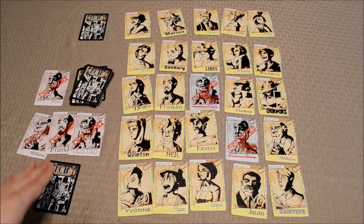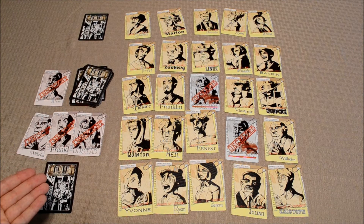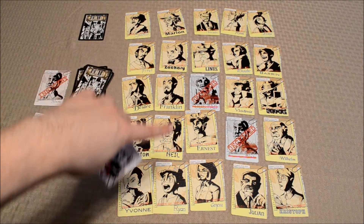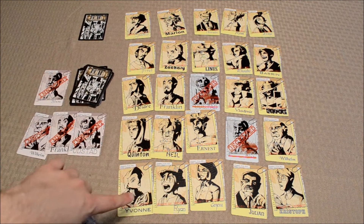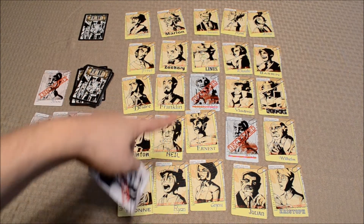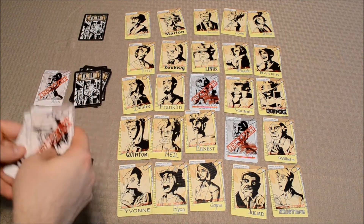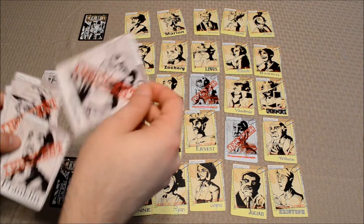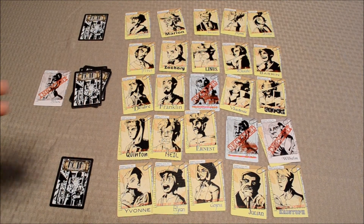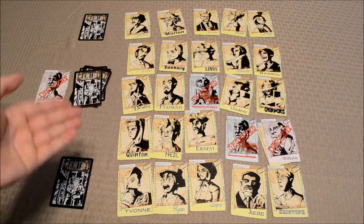Like the killer, the inspector has three different abilities at their disposal, though they can only choose one per turn. The first is the arrest action, which is very similar to the kill action — the inspector finds themselves on the grid in secret and attempts to arrest someone adjacent to them. If they pick a card matching the killer's identity, the killer has to reveal himself and the inspector wins. If they arrest the wrong person, nothing happens. The second action is the exonerate action — they draw a card from the evidence deck and declare a card from their hand as innocent, placing the innocent card over the character card to track who is innocent and who is still a suspect. Finally, the inspector can shift cards around in the same manner as the killer.